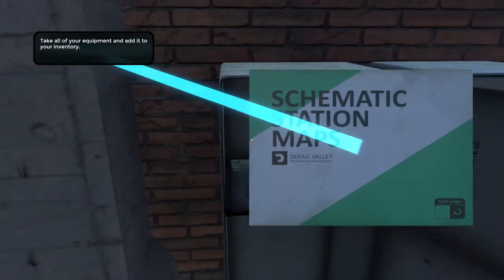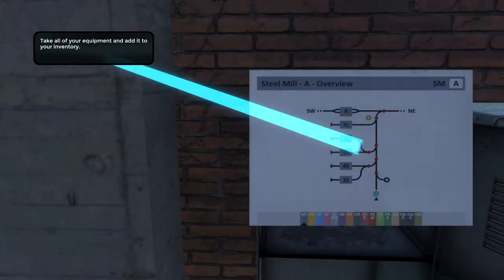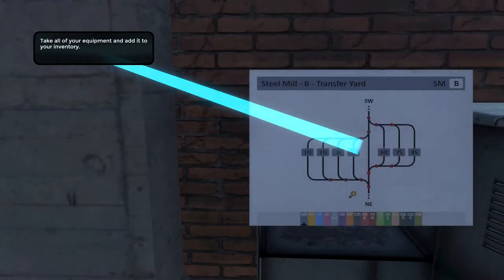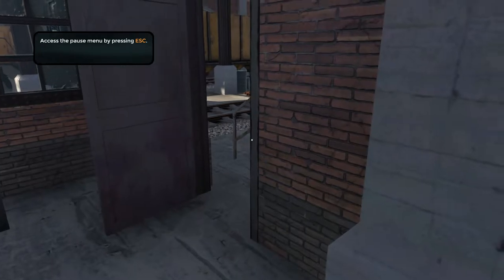All these different things — just an instruction manual and schematics of stations. Now these are quite important. So for example, if I were to go to a steel mill — let's have a look. So this is steel mill map A: you've got the north east and the south west on there, so you'll come in at one of those two places. It will then tell you where you can be — all the junctions in A. You've got 7L, where L means loading. Then you've got the B map, which is what's in that B section. Then you've got the farm — all these different places, some bigger than others. Some of them have several maps. For example, the harbour is ridiculously large.